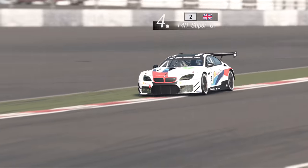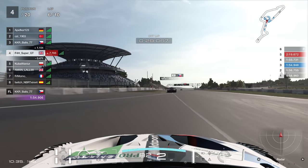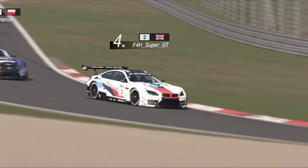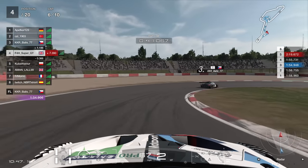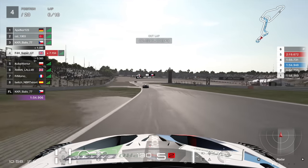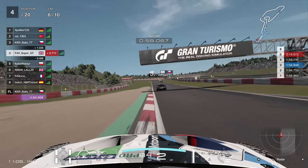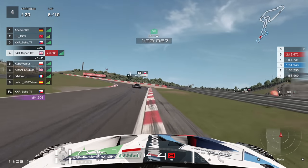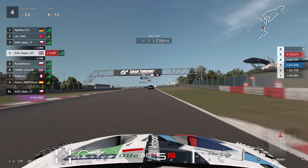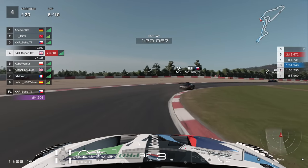Lap five — the Polish driver just making a mistake at the chicane, easy to overdo it, and we're back into second. The gap to the lead is 1.1. We need to close the gap further; I'm still a quarter of a second away from the slipstream range. The gap is 0.9 now — just two tenths more and I'm in. We do have to consider that the Polish driver behind is very close as well, so we need to be careful.